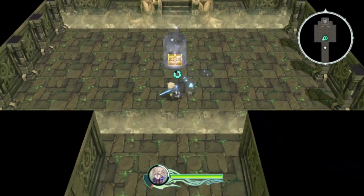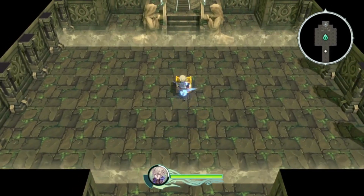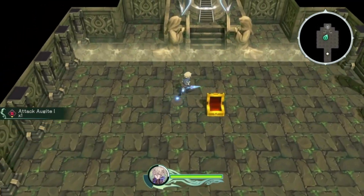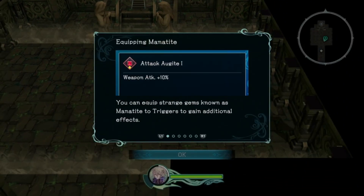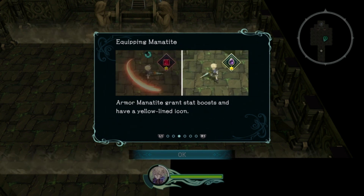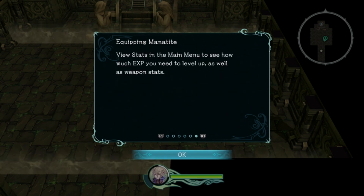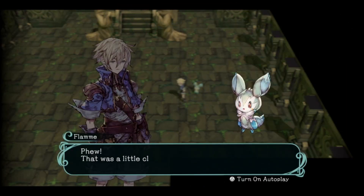The player discovers square performs the trinity strike, wondering why the game didn't explain which button to press. They receive the 'attack augite,' likely an attack-boosting item. A tutorial explains manatite - strange gems equippable to triggers: weapon manatite grant attack-related effects with red icons, armor manatite grant stat boosts with yellow icons.